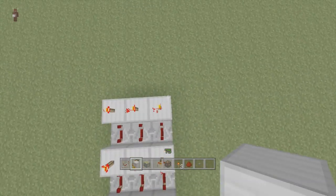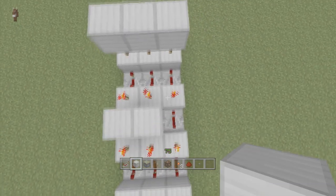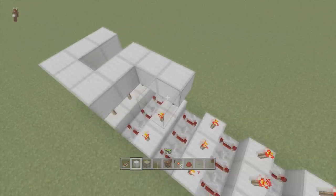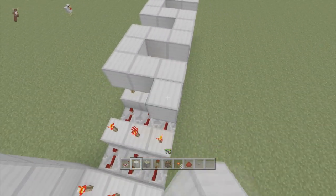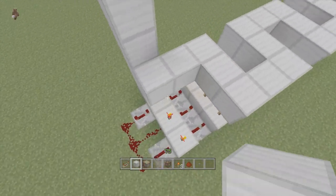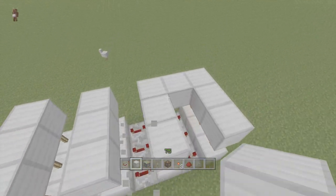Next we're going to put blocks on top of every torch. Actually, this will probably make it easier — just place all the blocks and then come back and delete all those middle blocks, because it is a pain to get those blocks on the torches sometimes. So if you did what I just did, just delete all the blocks in the middle. There we go.